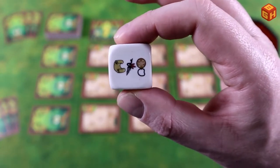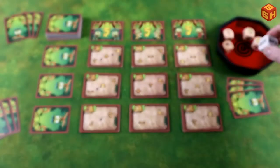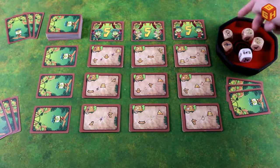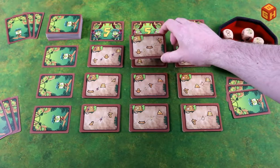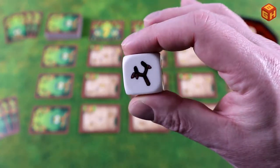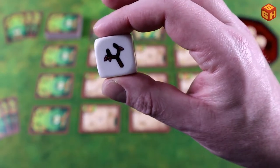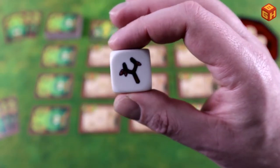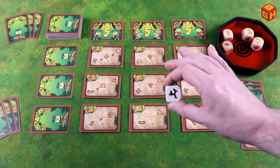One face of the special die lets you re-roll any number of dice, including the white die itself. Another face lets you pick one of the three symbols to add to your results. For example, with two scrolls already, choosing an extra scroll gives three total, which could unlock a level three wisdom quest — take the top card from that pile. Another special result is the catapult, which destroys a quest from another player or yourself, returning it to the quest deck to become available again to all players — except level five quests, which cannot be destroyed.